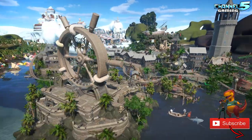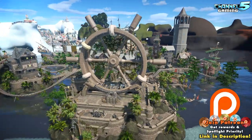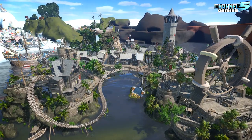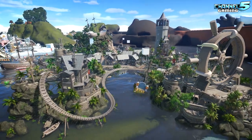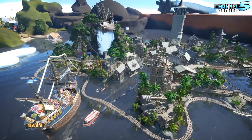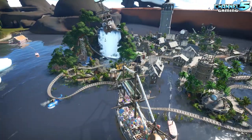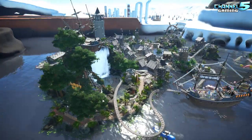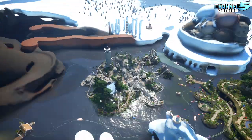Holy freaking moly, look at that wheel! Wow. So he's been in that coaster. What's with the blocks? Oh, he pieced it all together. So he built this all in a different park and then imported the pieces and combined them. That took some thought.